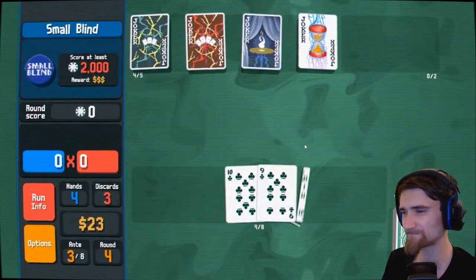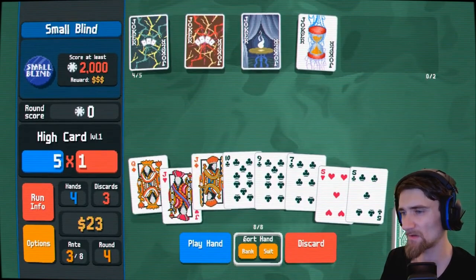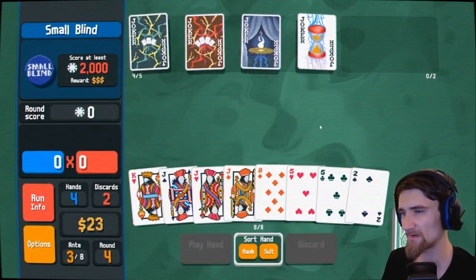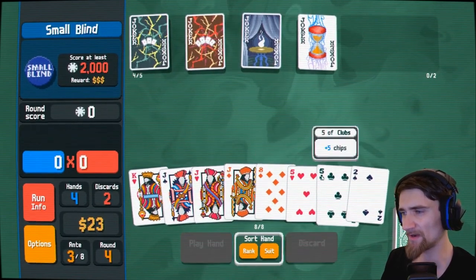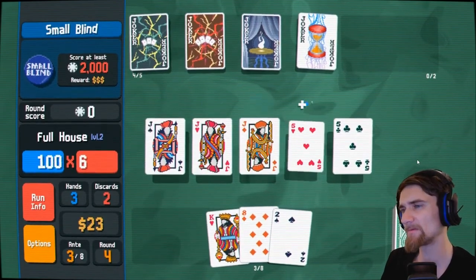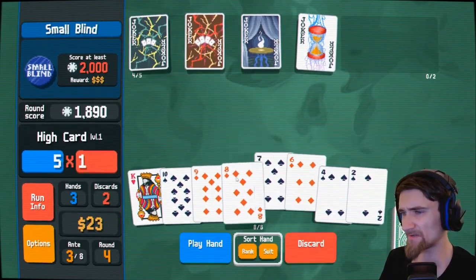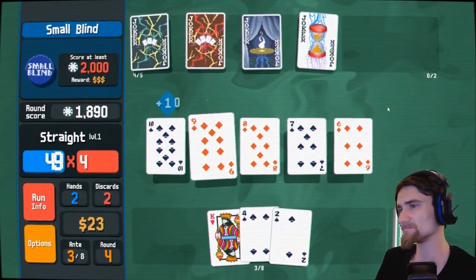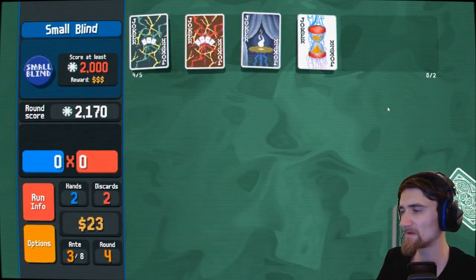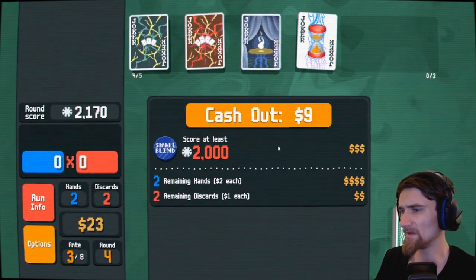I'm just going to do this small blind. That's not quite a straight, so I'll just discard the whole thing. Full house! Not bad at all. I misplayed on one round — six, seven, eight, nine, ten — give me that straight. It'll be enough to get me over. And cash out. Full house! Yes, sir.